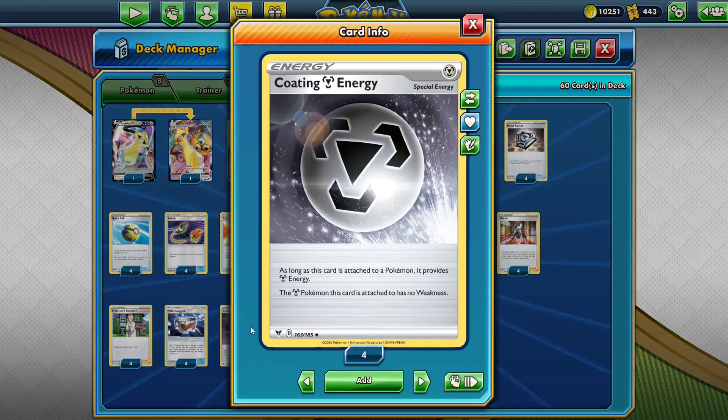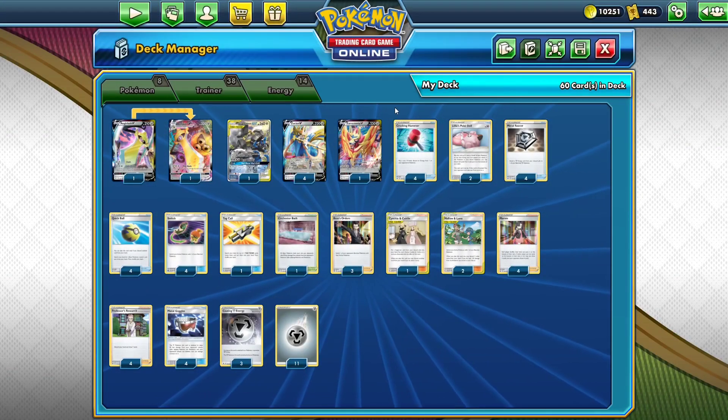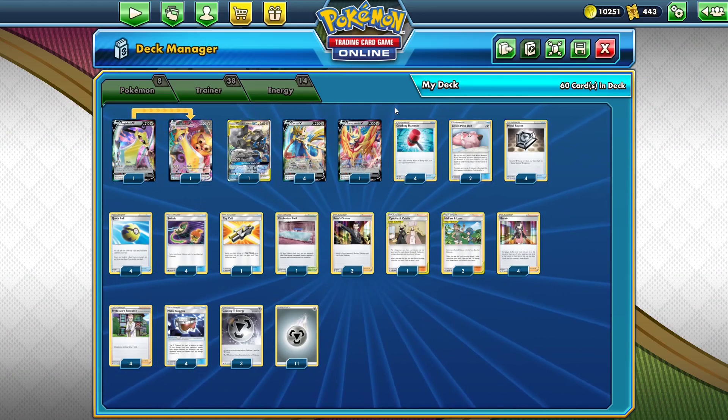The best new card for the deck, obviously, is Coating Metal Energy. As long as this card is attached to a Pokémon, it provides Metal Energy, and the Metal Pokémon this card is attached to has no Weakness. That is amazing. This deck was already playing three or four copies of Weakness Guard, and now that Weakness Guard, which was colorless, is now Metal — and that is absolutely amazing.